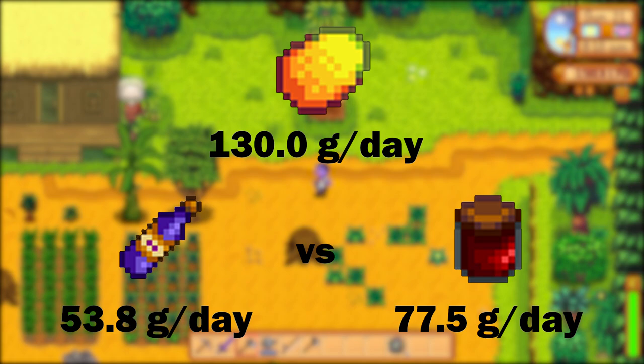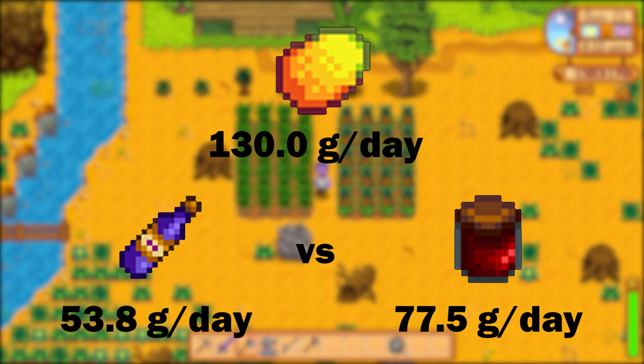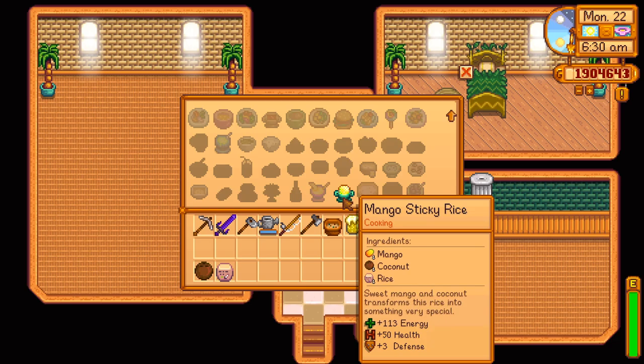If you decide to process your fruit in a keg, the resulting profit drops to 53.8 gold per day, but turning it into jelly with the preserves jar is 77.5 gold per day. Mangoes are used in the recipe for mango sticky rice, which can be obtained from Leo in the mail after reaching seven hearts with him. You'll lose at least 180 gold if you sell this dish instead of selling the regular ingredients, but using this dish gives a boost of plus three defense for five minutes.